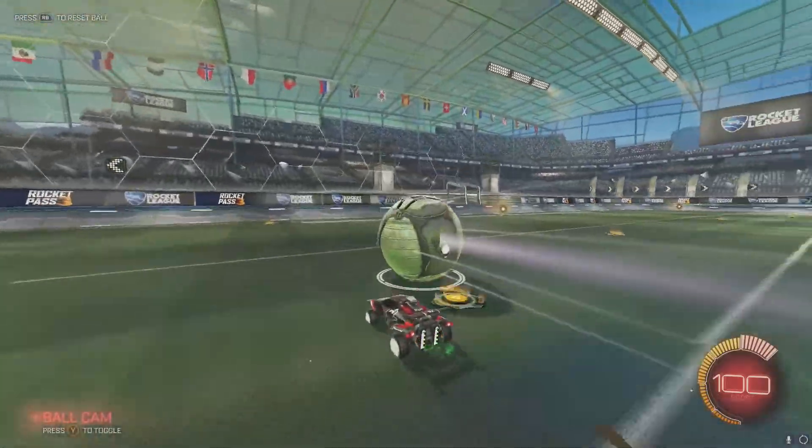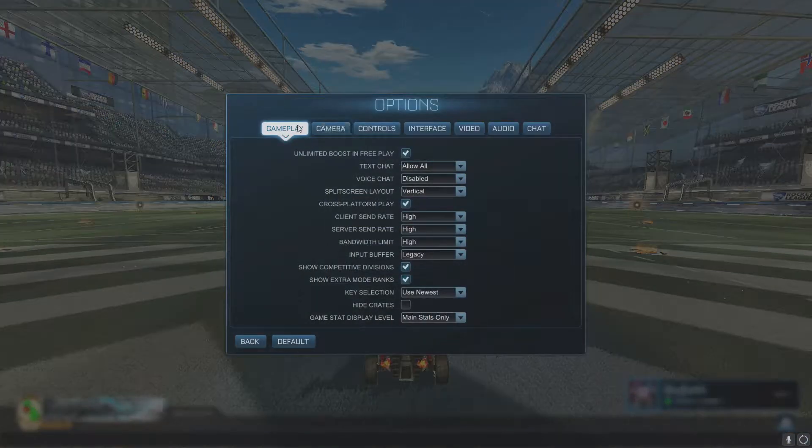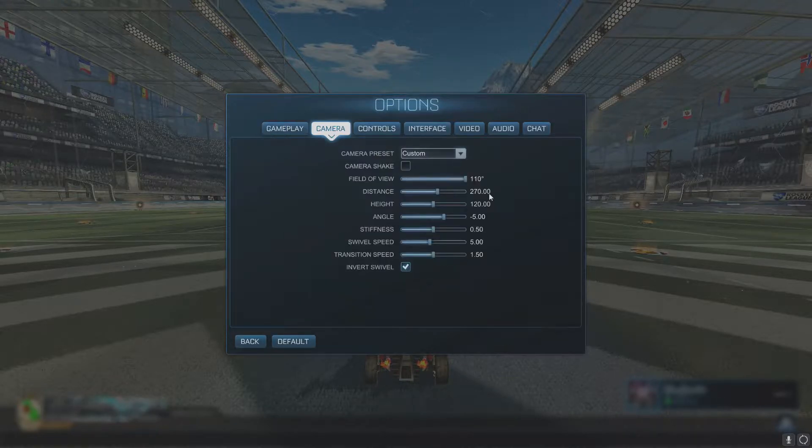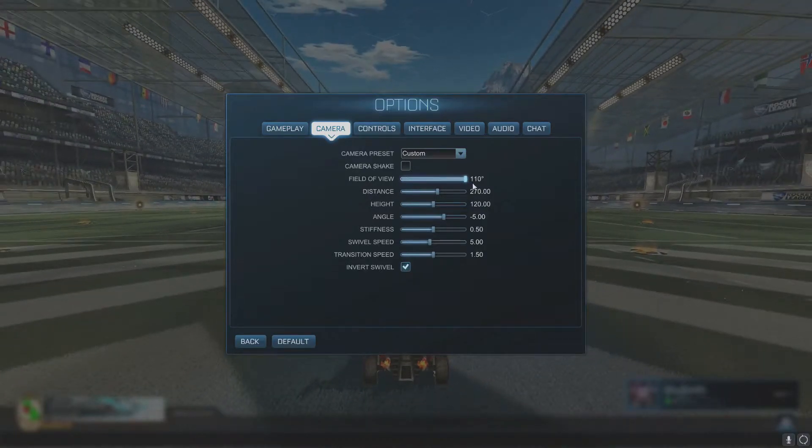The first thing I want to talk about before we get into any gameplay is your settings — how the game feels, how it looks, and getting used to the controls. When you go into the first tab, your camera, this is how you see and view the game. Your field of view is how much of the field you can see at one time. I like to play with that as high as possible so I can see everything, but play at something that feels comfortable to you.